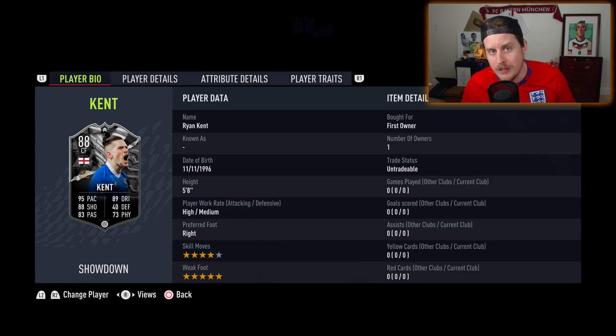We are going to slowly but surely rebuild the club. We have ourselves an 88 showdown Ryan Kent and also that 88 Madeiros — looks pretty decent. But today it is all about the Ryan Kent card: 4-star skill moves, 5-star weak foot. Nothing changes there, he already had that.